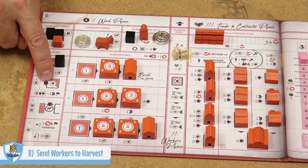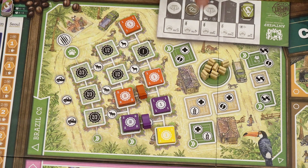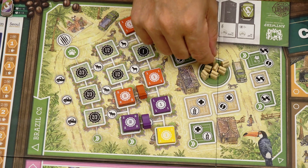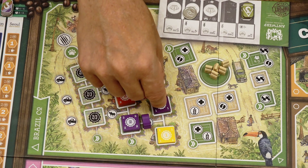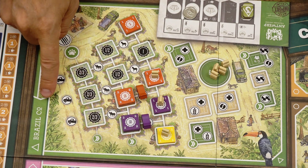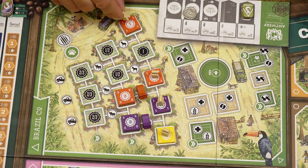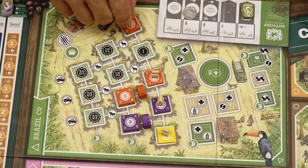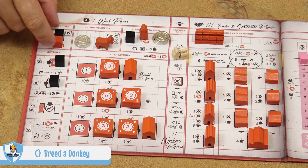With the second action — send workers to harvest — place one action cube in this action space, choose any one cooperative, and place one worker from the town center onto one plantation of each player in that cooperative. Each plantation can only hold one worker, so place only on empty plantations. If any player has more than one empty plantation, place the worker on the lowest-row plantation. If you place a worker on another player's plantation, advance one space on the Arabica track of that cooperative's color. If there aren't enough workers for each player, you choose where to place. If the town center is empty after this action, add one worker from the general supply.